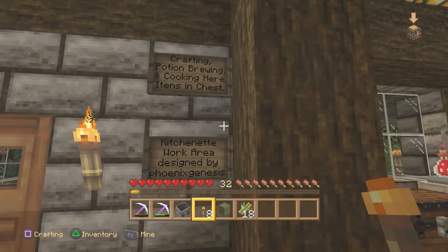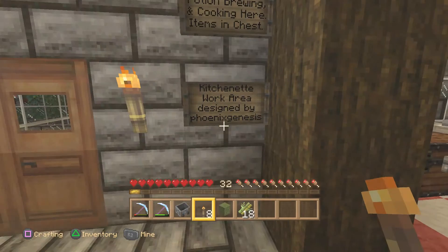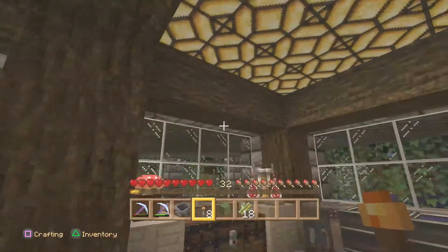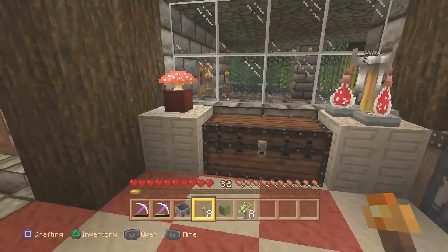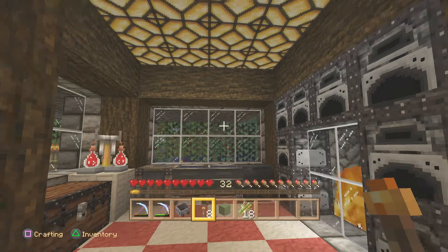This is my main Phoenix Genesis main train station, and this particular room is the crafting, potion brewing, and cooking area — items in chests, kitchenette work area designed by Phoenix Genesis. I like to label this train station. This was my first work area when the house wasn't really big.